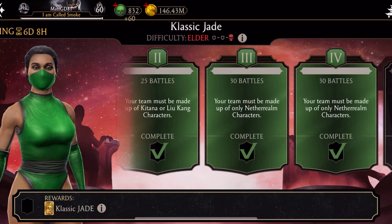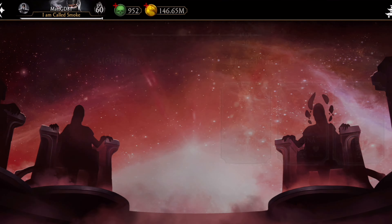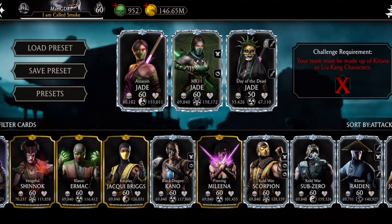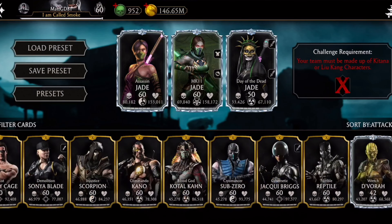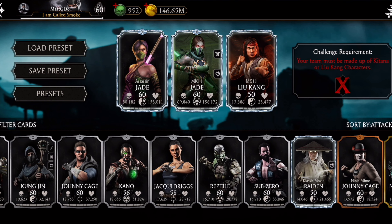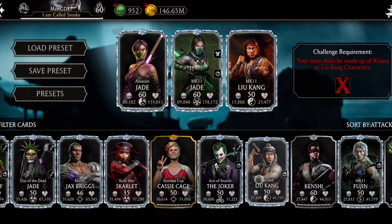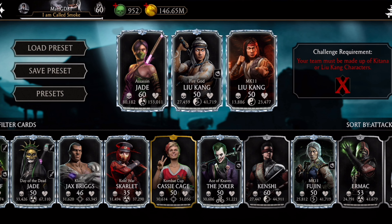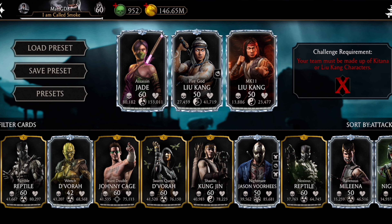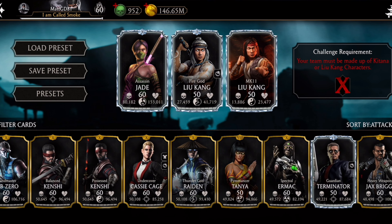60 more souls! What did you guys think of the action movie tower? I thought it was cool. I only completed it about three times because I didn't do it every single time — same thing like right now with this normal tower. Now let's pick our characters. I'm going to try to use the lowest Liu Kang and Kitana characters I have. MK11 Liu Kang, Fire God Liu Kang — and I don't think I have a low-level Kitana because the one I need I don't have yet.